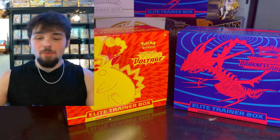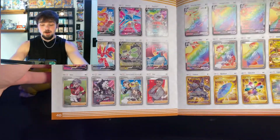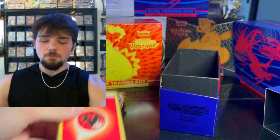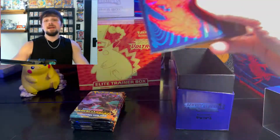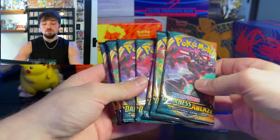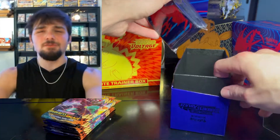We've taken the seal off both boxes and we're starting with Darkness Ablaze. As always, Elite Trainer Boxes come with a card list — I want the Salamence and any full art. The box also includes energies, card dividers, sleeves, a code card, and competitive accessories. Of course it comes with eight Darkness Ablaze booster packs. I haven't opened Darkness Ablaze in a while so I'm very excited.